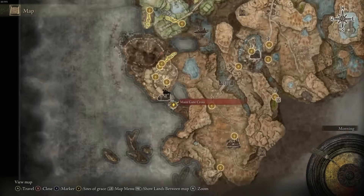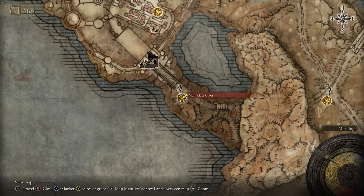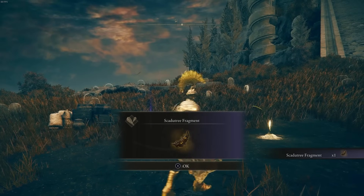The next one is at the Main Gate Cross site of grace. Quite simply, once you first make your way here the Scadu Tree Fragment will be right next to the cross. Very easy — some of them are super simple like this.